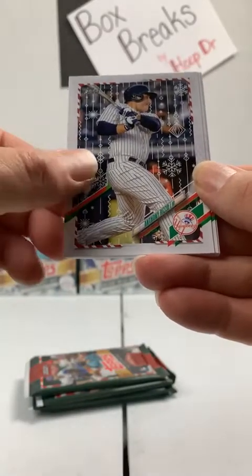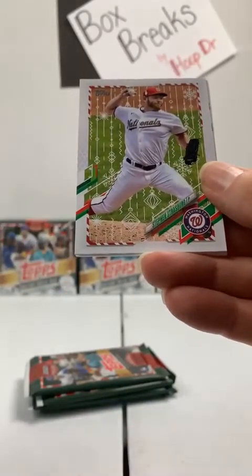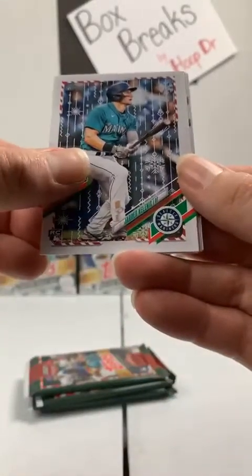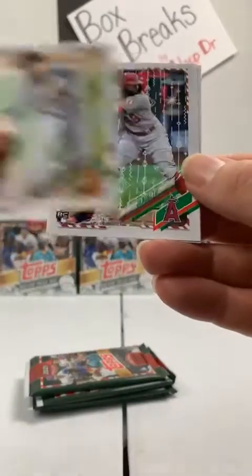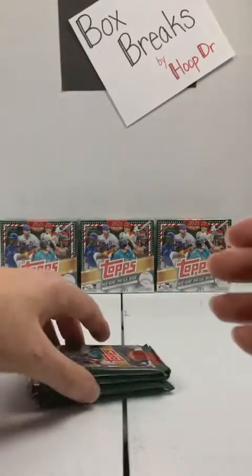Yadier Molina to the Cardinals. Anthony Rizzo, Yankees. Gurriel to the Blue Jays. Steven Strasburg, Nationals. We've got a rookie here — it's a metallic rookie. Jared Kelenic to the Mariners. Ahari, Rangers rookie. Joey Votto, Reds. Tarik Skubal, Tigers rookie. Joe Adell, Angels rookie. Jose Devers, Marlins rookie card.